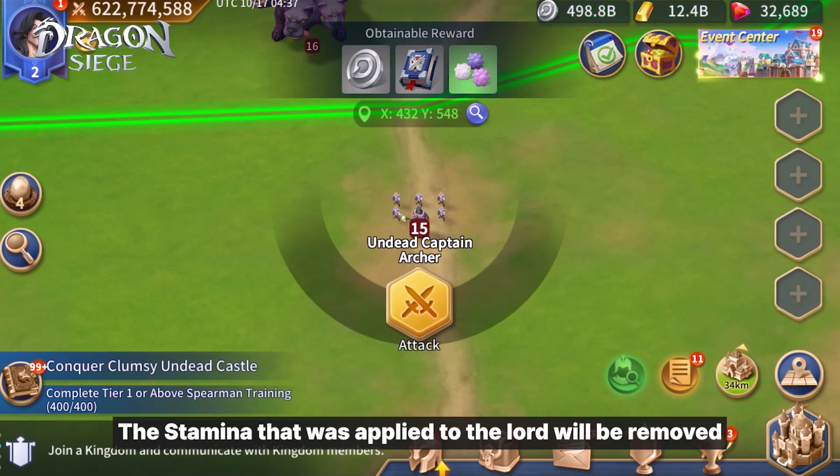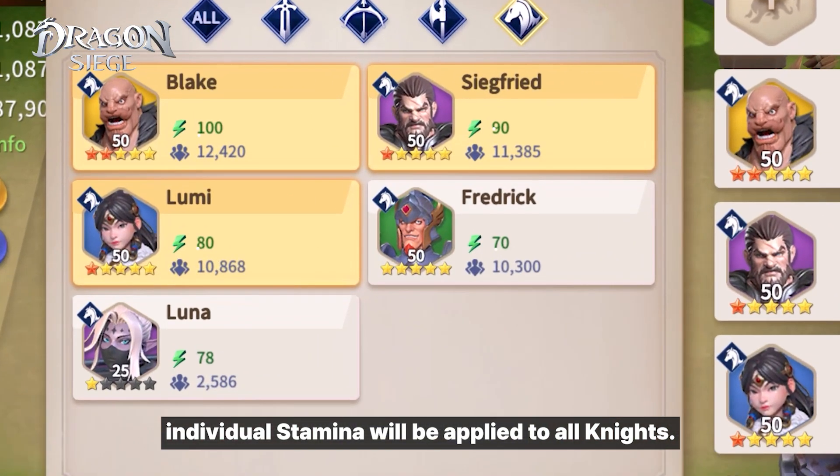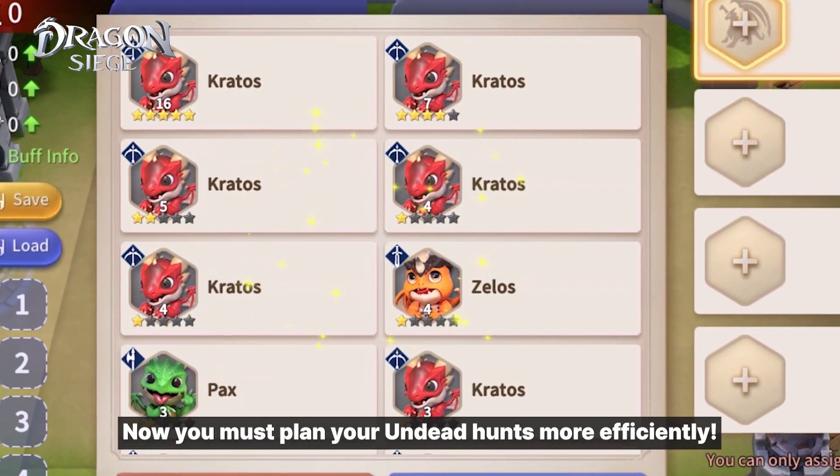The stamina that was applied to the Lord will be removed, and individual stamina will be applied to all knights. Now you must plan your undead hunts more efficiently.